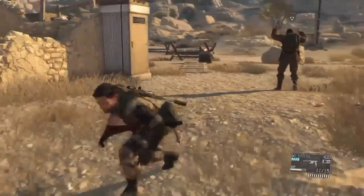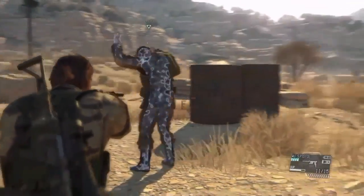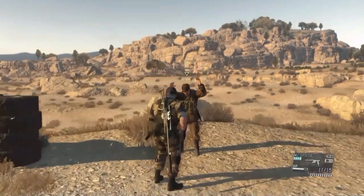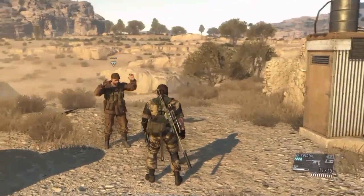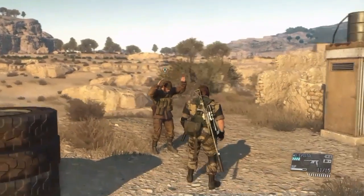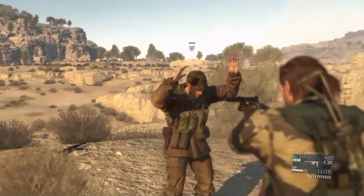One last tip: while we are behind the enemy he can't see us and we can do as we like. But from the front it is a different story. While the enemy can see us and we are not holding a gun on him he will try to get the drop on us. He will begin to slowly reach for the pistol on his right hip. We can stop this by simply aiming at him and he will raise his hands again. We can clearly see him reach for the pistol holster on his right hip.